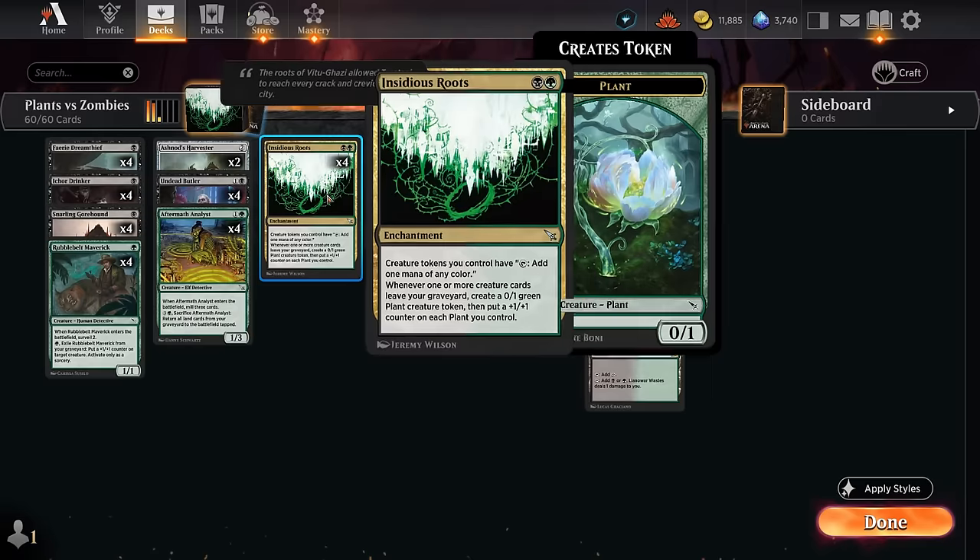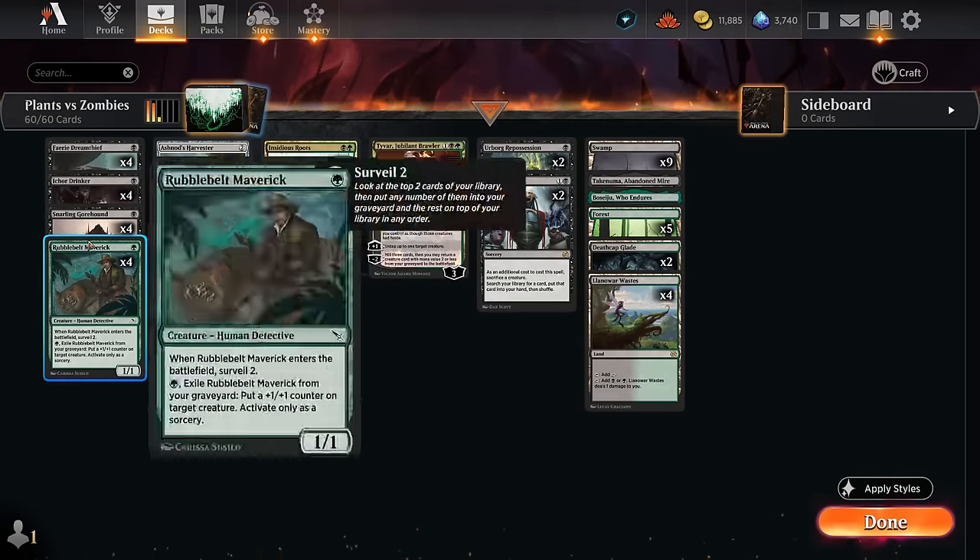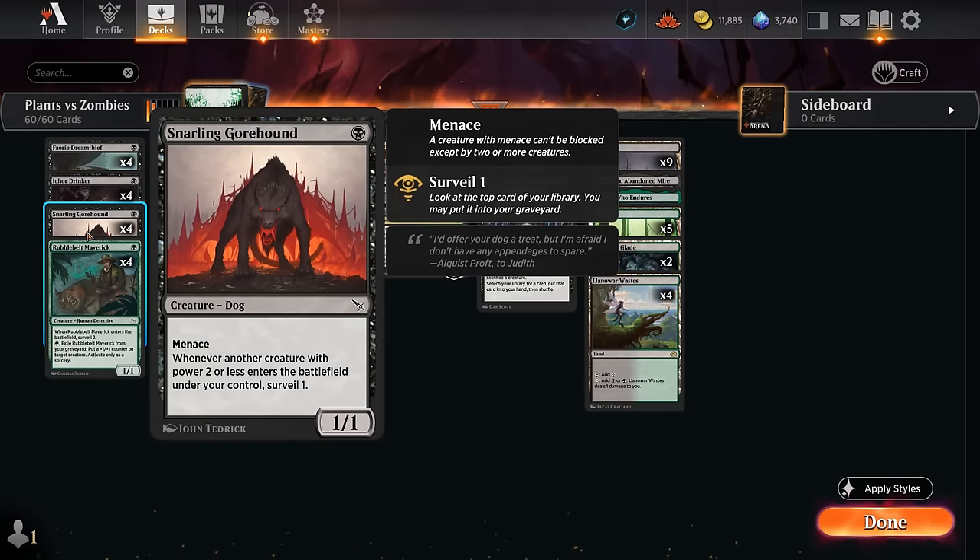Tyvar plus Insidious Roots is pretty nice. At one mana we start with the Gore Hound, a 1/1 with menace. Whenever another creature with power two or less enters the battlefield under our control, we get to surveil one. Surveil is a bit better than milling since we can potentially keep Roots on top of the deck to draw it instead of randomly milling it. By surveilling constantly we get to fill the graveyard and find more creatures to return to enable the Roots, and all the plant tokens from Roots can also enable the Gore Hound, putting a ton of cards in the graveyard over time.